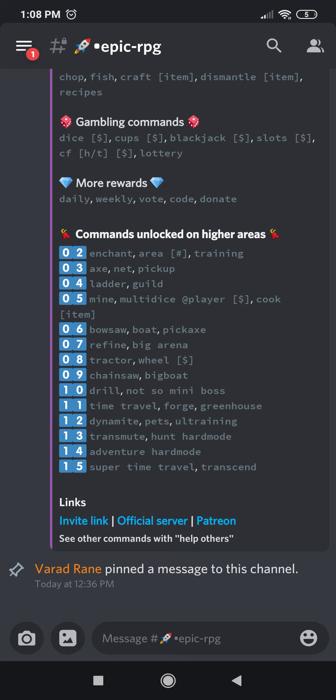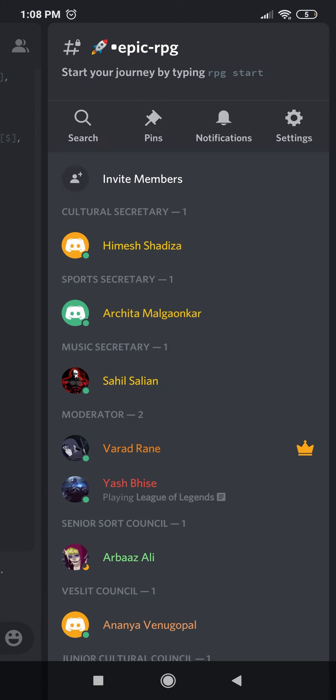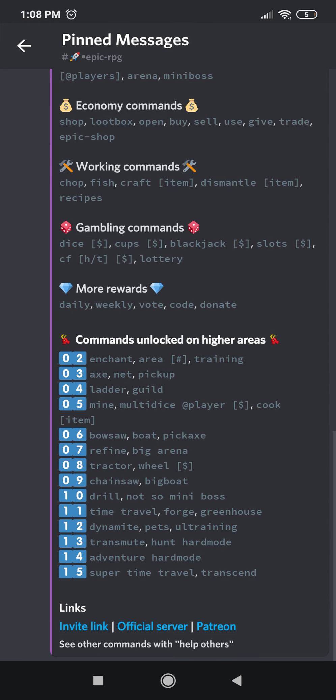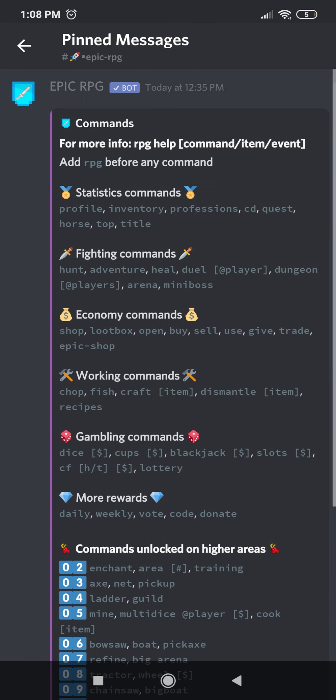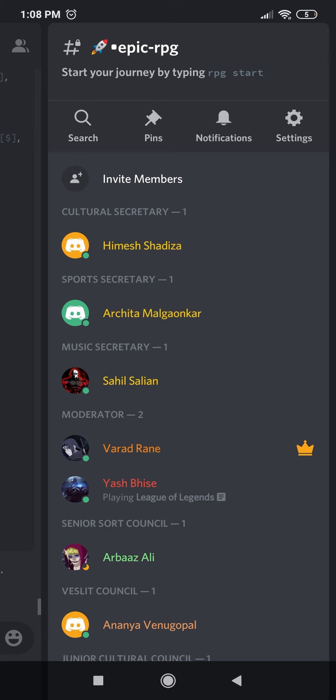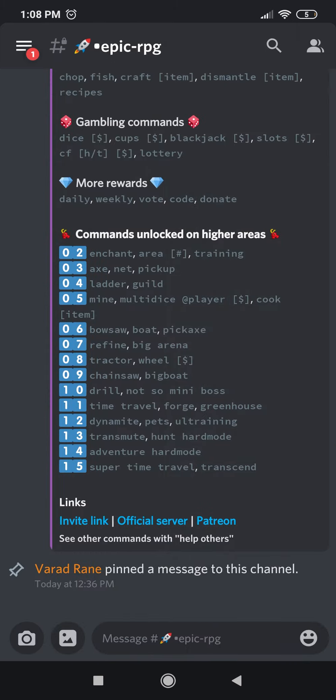If you're having difficulty navigating any of these channels, swipe the screen towards your left and under the pins column you'll find all the important messages, usually related to help. Go through these messages and they'll give you a better idea of how to navigate the server.